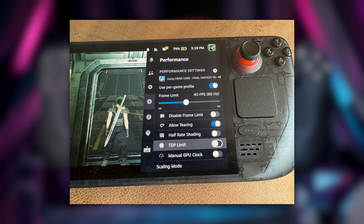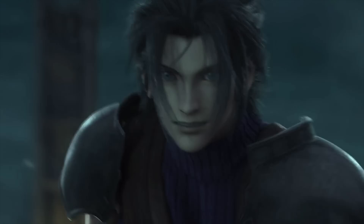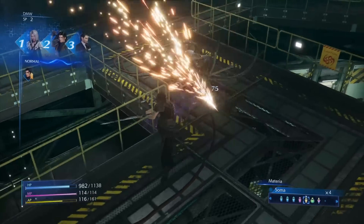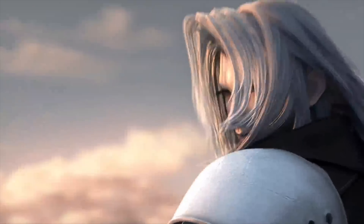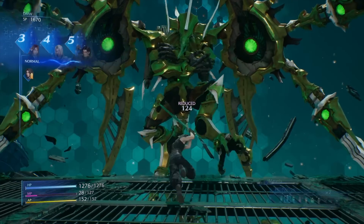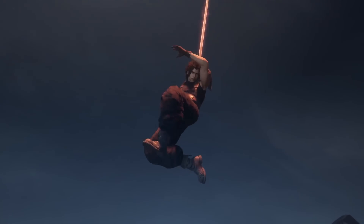They added little icons next to a lot of the options under the performance menu. For example, the 'allow tearing' toggle now has a little torn heart icon. The reason you'd want to turn tearing on is that if a game already uses V-Sync, having allow tearing off doubles up on V-Sync and reduces performance. The sliders themselves have also been overhauled — they're a lot more fluid now, and dropping the refresh rate on my OLED felt noticeably smoother and quicker.